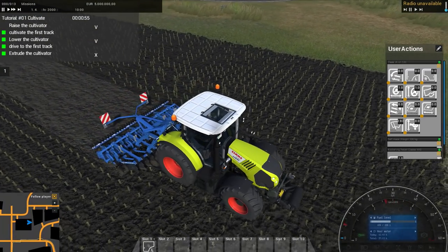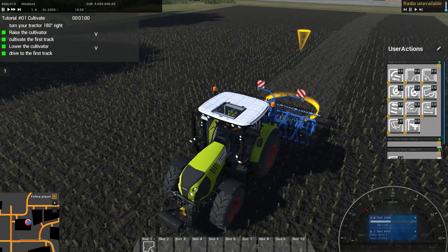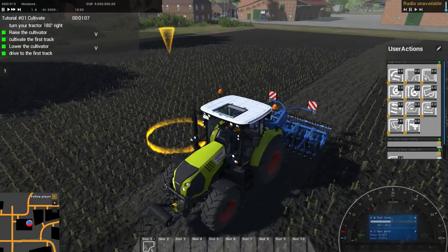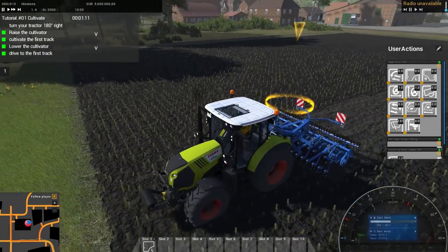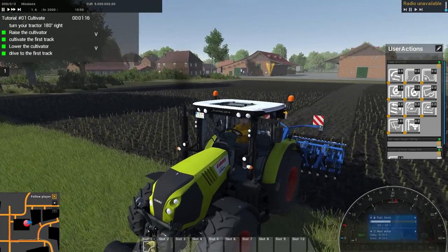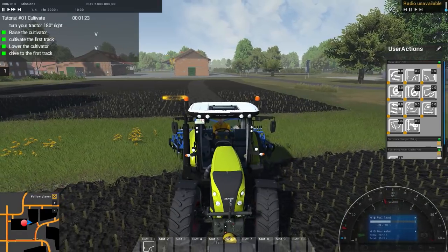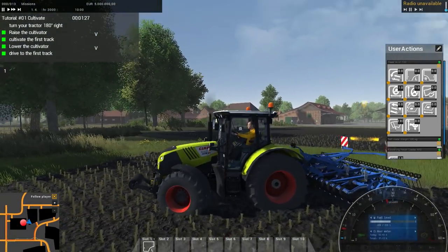So now all we've got to do is raise the cultivator and execute a 180-degree turn. Drive to the first track - I guess we've got to back it up now. Turn your tractor 180 degrees to the right. So all we have to do is get that done and drive this way. The tutorial is just trying to get us to experience going in and outside of fields. I can't wait until some of these fields actually look dirty, and to check the mud tracks as we come into this one farm field - just look at that.